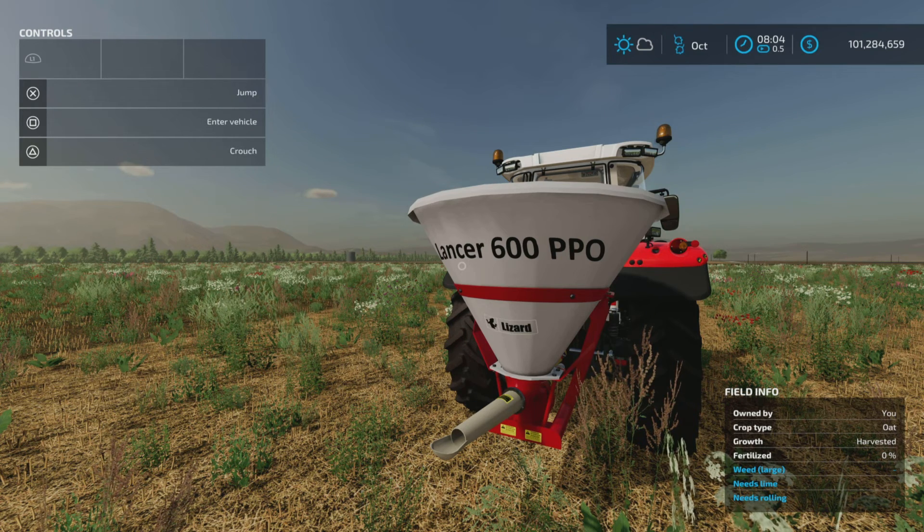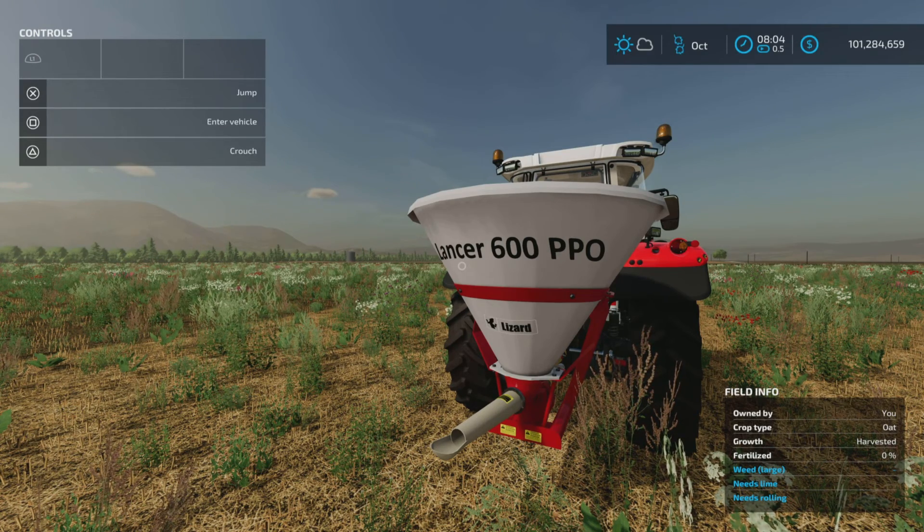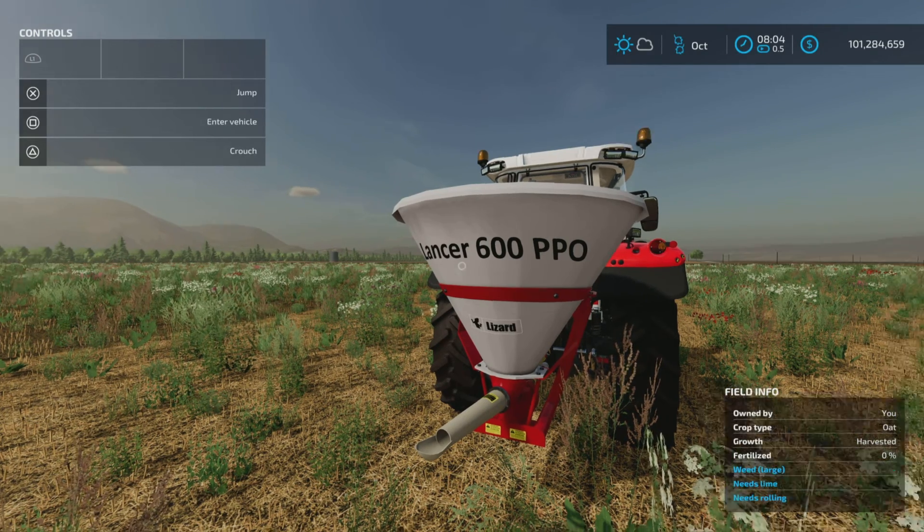Loony Farm Guy here with the new mod test for Farming Simulator 22. This is the Lizard Lancer 600 PPO, by FBR Modding and Eddie. It's a 1.9 megabyte download and takes two slots on console.